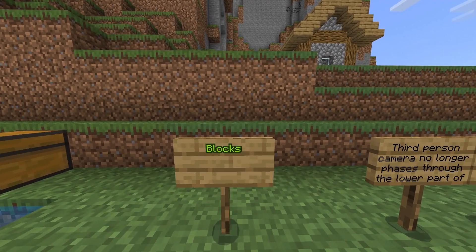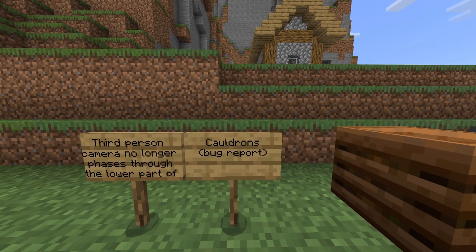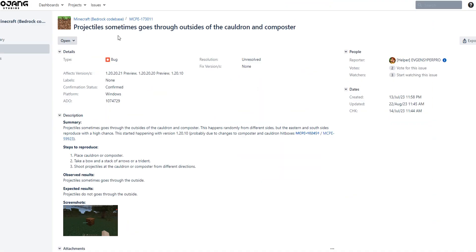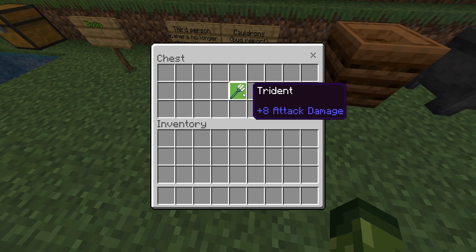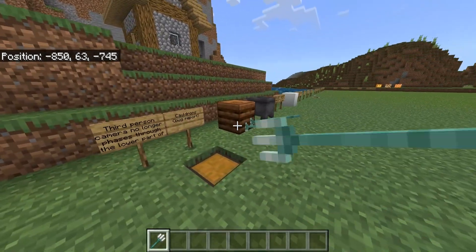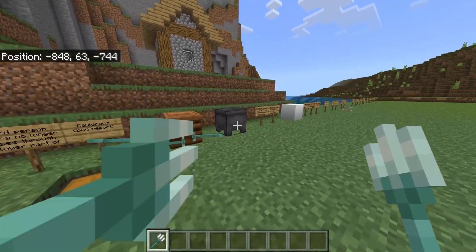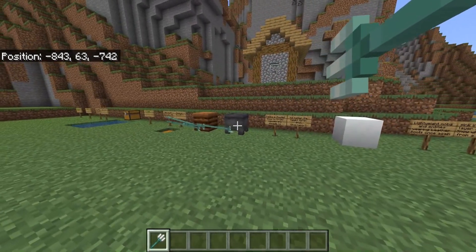Changes with blocks: the third-person camera no longer phases through the lower part of cauldrons. There's a bug report — projectiles sometimes go through the outside of the cauldron and the composter. There were a few issues a couple of weeks ago with the composter, and you can see the trident goes all the way through. This was an issue with the cauldron as well. Now they've fixed this — the lower third of a cauldron and the composter have been broken for quite some time, but I can confirm today they have been fixed.